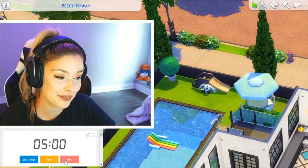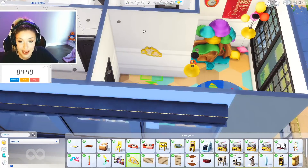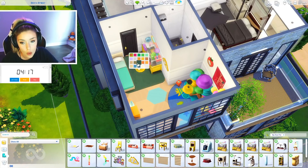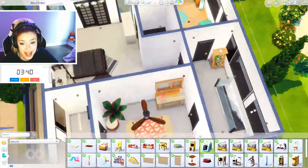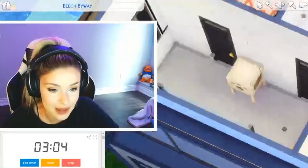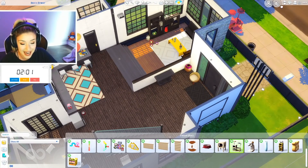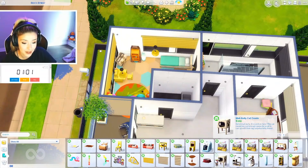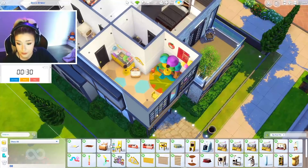Now we have to do My First Pet Stuff. Like, are you kidding me with this? I am getting the worst items ever. I can put this cat mirror. Maybe they can have a hamster in here. My First Pet actually has some good rugs — that kind of works. These beanbag chairs are so cute for kids stuff. A litter box — okay, I guess we can have a pet litter box in the bathroom. A treats bowl, cute. The egg bed can go in the bedroom up here. We can put cat stuff in the hallway. Nothing about the inside of this house matches the outside, and I kind of love that. Problem solved. At least the kids will be happy — they have a really good room.